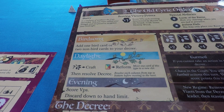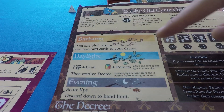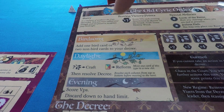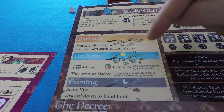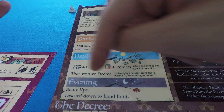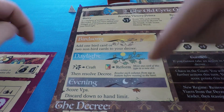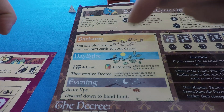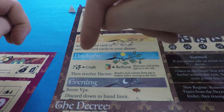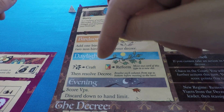In the Old Eerie Order's Birdsong, you add one bird card or two non-bird cards to your decree. What is the decree? Well, it works like this: the Old Eerie Order is like a monarchy — you have a leader ruling over the order, you have clearings which are fiefs with their own lords, and the lords carry out the orders of the King, which are the decree. You must carry out all the orders in the decree in sequential order.